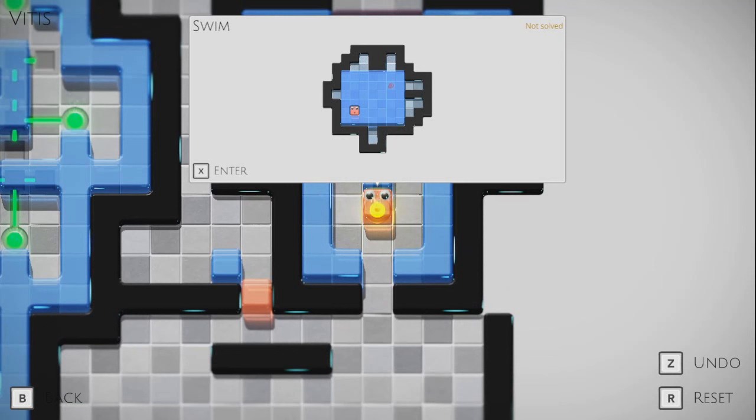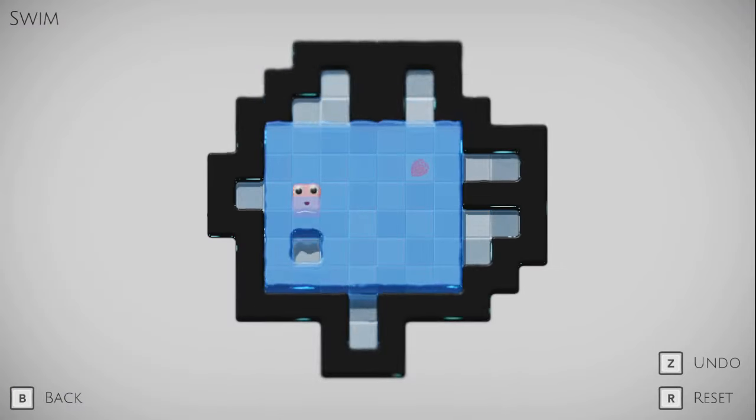So every area seems to have a set of puzzles which are necessary to get to where you solve the area. There may still be more puzzles that don't necessarily require any meta knowledge — such as this one — that you can get to after you could have already solved the area, and I hadn't done those. So now we're back into Chapter 2 swim. Are you following all this? Great.